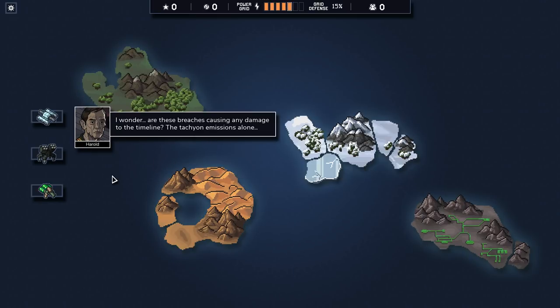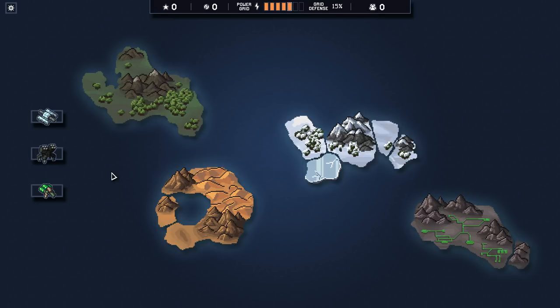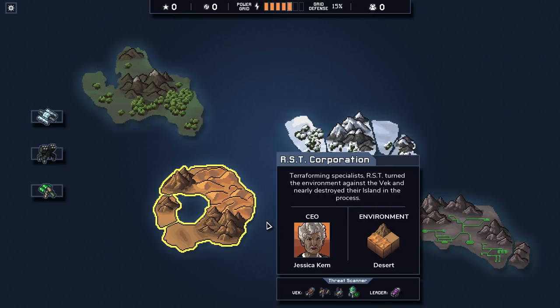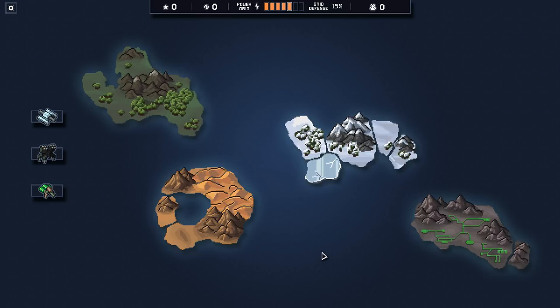Are these breaches causing damage to the timeline? That's actually a real good question — I don't know how sturdy the fabric of space-time is. But something tells me we would break before it does. So as long as we're still here, I feel like we're okay. We're going to have to do all four islands, right? What is the order for this team?